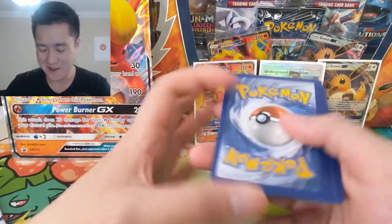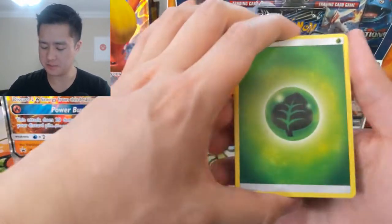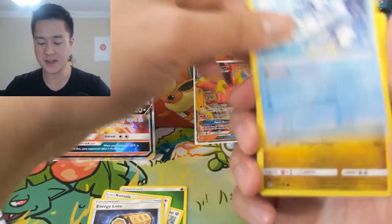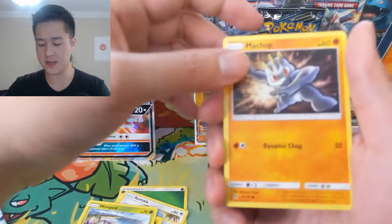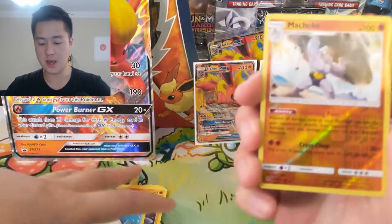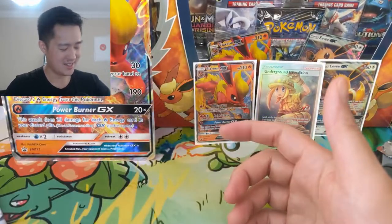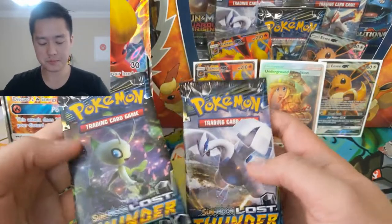We got a Mewtwo again, Komala — very cute — Vanillate, Wishiwashi. I do like this card. Jangmo-o, Wimpod. This Machop looks like he's dabbing. Bewear, a Machoke reverse — pretty cool art — and then a Sharpedo. Whenever I see Sharpedo I think of those silly sci-fi shark movies.